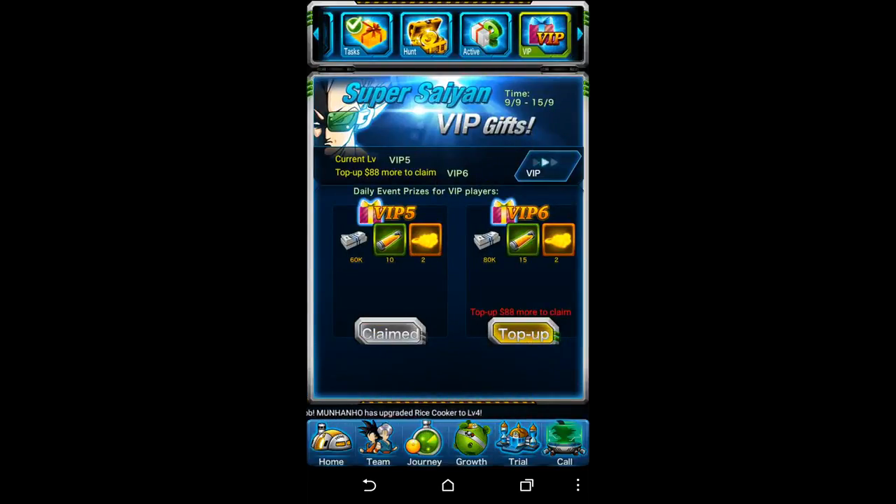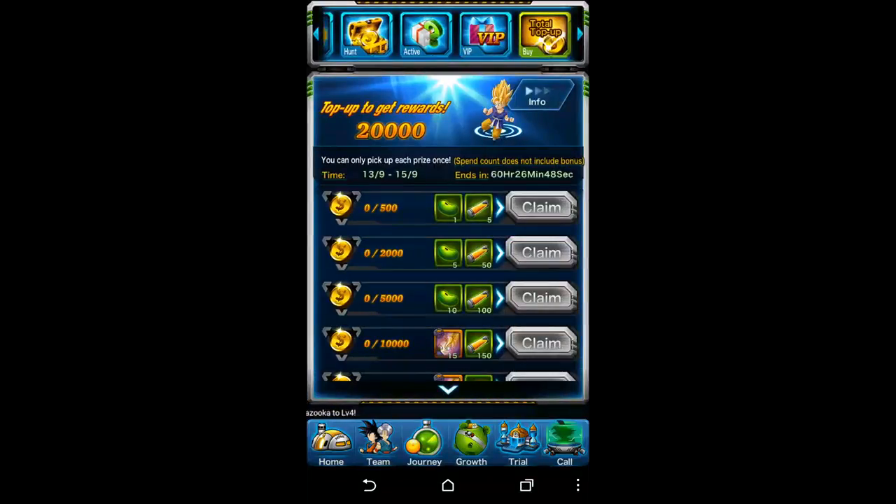Right now there are Super Saiyan VIP gifts — basically you can claim rewards based on your VIP level, and it tells you how much you need to top up to reach the next level. They're free and it's just based on whatever VIP level you are. Once you claim them you can't claim the next tier even if you top up later, so if you're planning to top up that day you probably want to wait until after you do so before claiming.